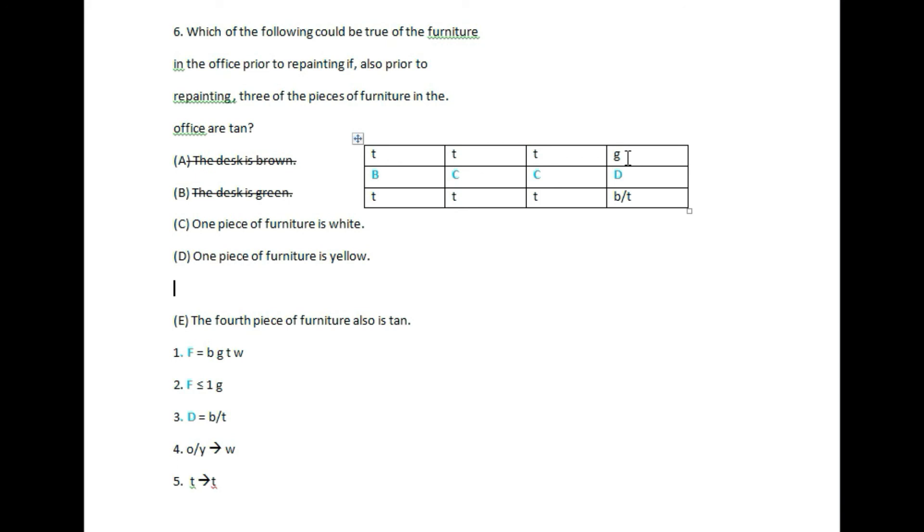Option C: one piece of furniture is white. One piece is white. If white is also present, then along with the tan pieces, white equals one, and tan remains tan. So this is white, and we can make green — so option C is the answer.